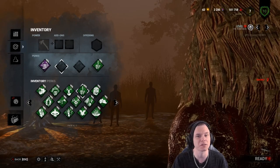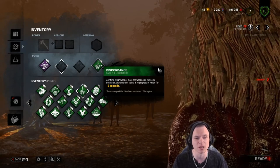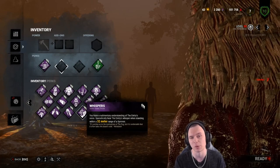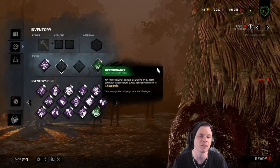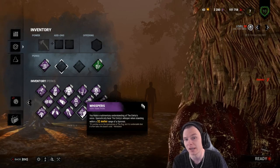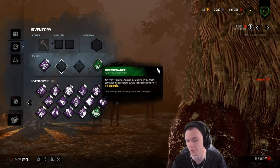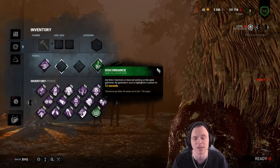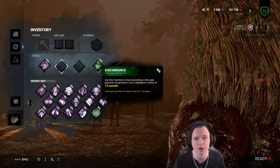A lot of Huntresses run Whispers and waste time looking for survivors. I'm all about productivity and efficiency — knowing where I can rotate to find somebody. Discordance gives you the information that there are guaranteed two or more survivors in an area, as opposed to Whispers which just tells you someone's within 32 meters — could be the guy in the locker or the guy on the hook. No matter what map you're on, Discordance is bulletproof. On a map like The Game, you can see survivors underneath you or in a corner, charge up a hatchet outside your lullaby, and wait for them.